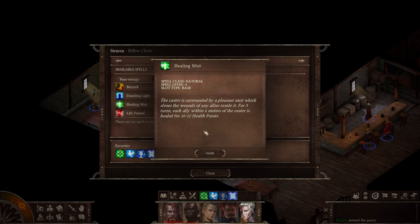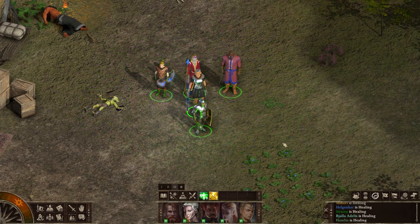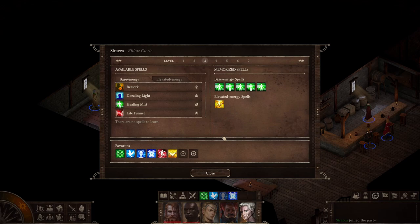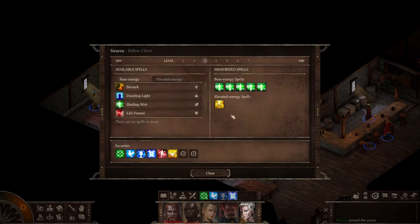Healing Mist surrounds your caster with a mist that heals allies for a certain amount every single turn — absolutely fantastic, massive healing that applies to your entire team. It's great to pop on especially since she's a frontline fighter, and it mitigates damage your allies might be taking during a really hard fight. Life Funnel lets you expend your own life force to heal another target — you take 3-12 damage but heal the target for 31. I never use it because Hand of Mercy and Healing Mist are usually enough, plus I'm creating potions all the time.